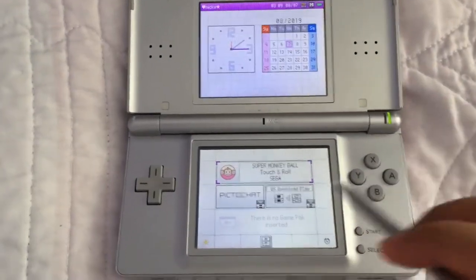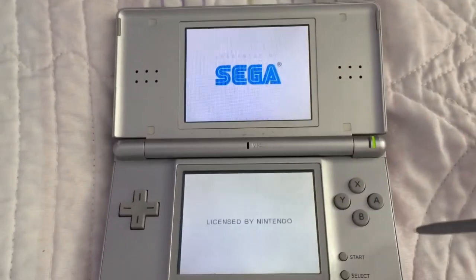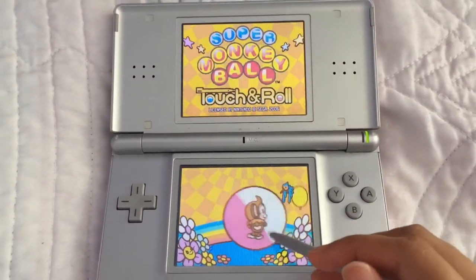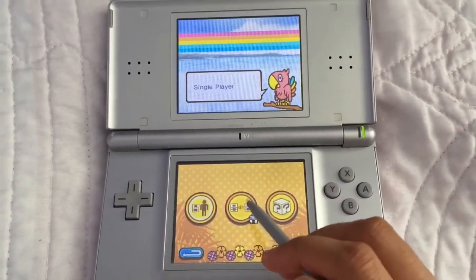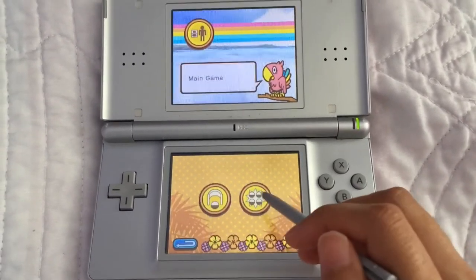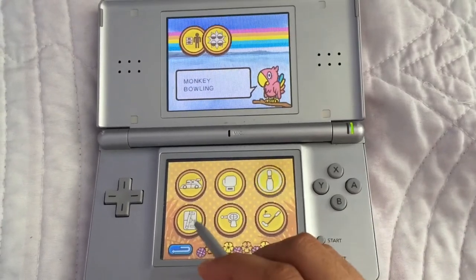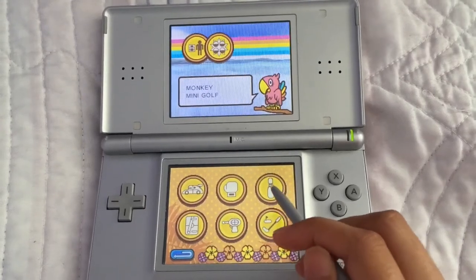I had a fun time playing this game — Super Monkey Balls: Touch and Roll. We've got single player, multiplayer, and options. There's main game and party games, which include Monkey Race, Monkey Fight, Bowling, Monkey Hockey, Monkey Wars, and Mini Golf.